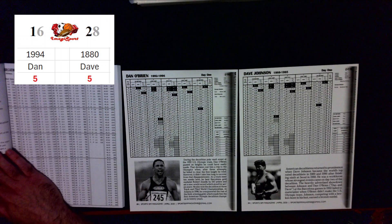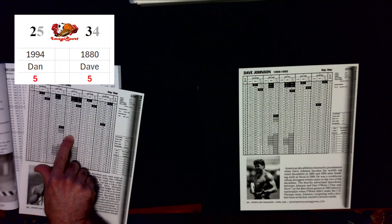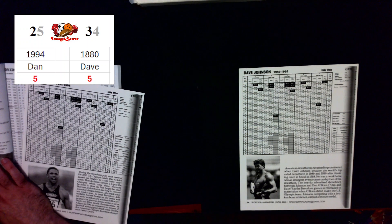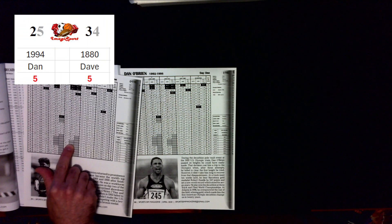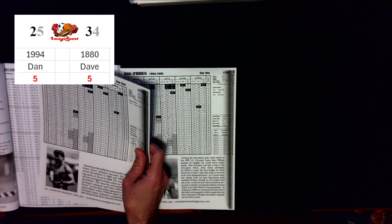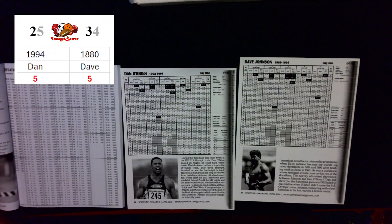On to the third event: the shot put. Same as the long jump — three attempts, longest one counts. For the first attempt, both athletes go average. Dan's first roll is 25, giving him 51 feet and 3 inches. For Dave, it's a 34 — that's a scratch; he went outside of the circle. So Dave scratches on his first attempt.